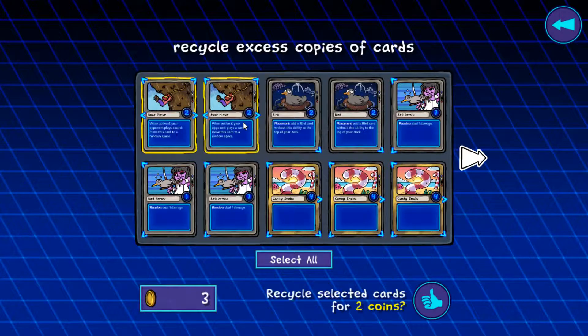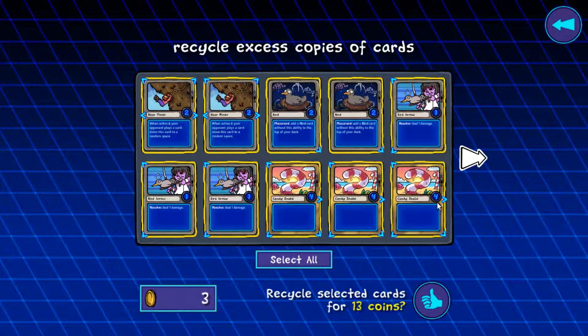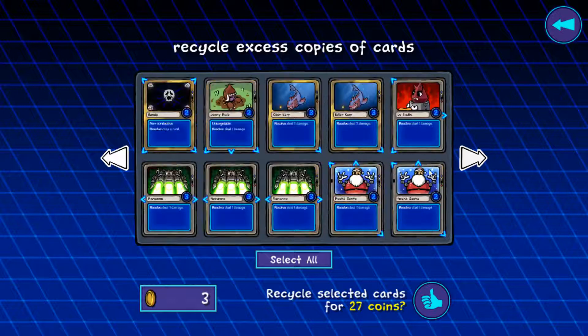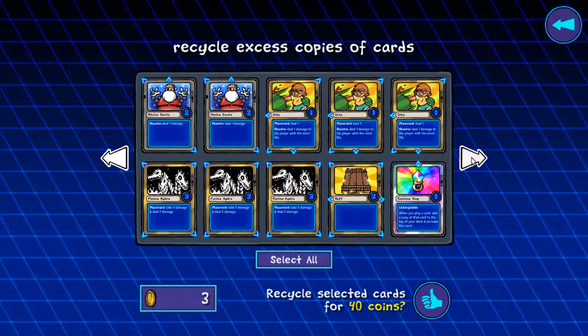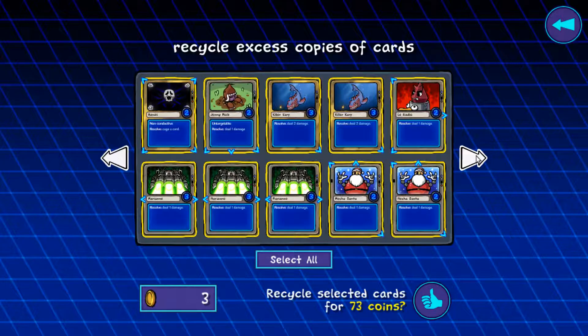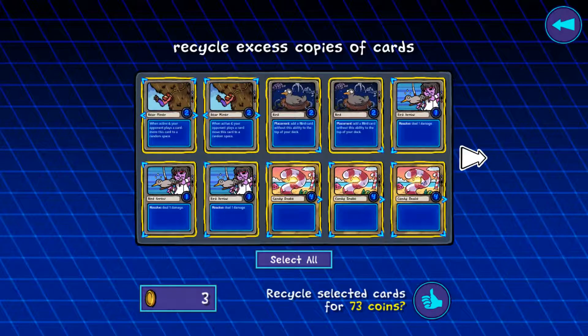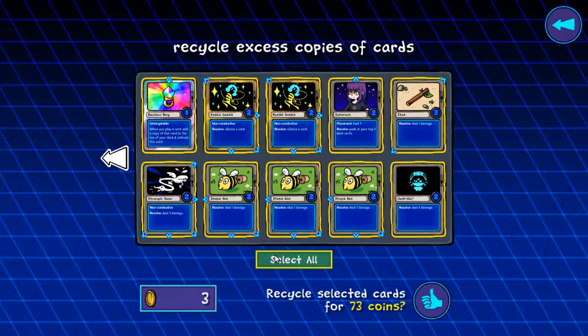So we get one coin for commons and two coins for rares. Oh my goodness, I have so many. I have some spare legendaries — let's see how many we get for these. So 40, 43... you can get three coins. Select all — does that select all on every page? Yes, it does. 73 coins! Oh my goodness. I don't need any of these. I might want to trade them later, but I'd rather buy packs. Packs are fun.